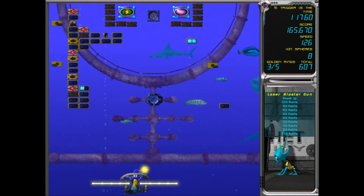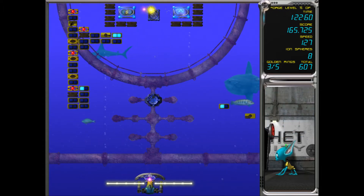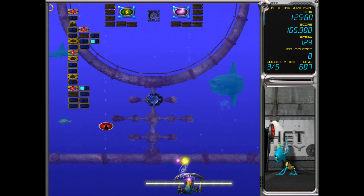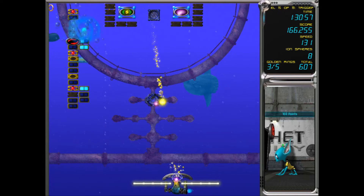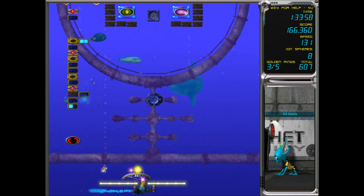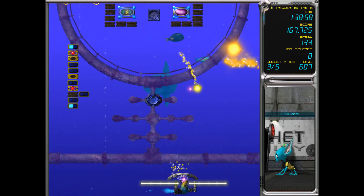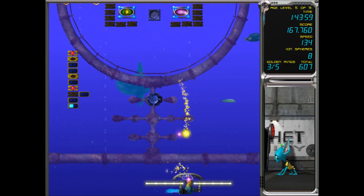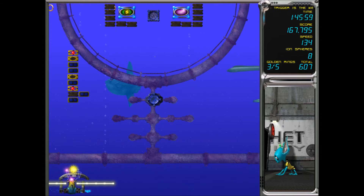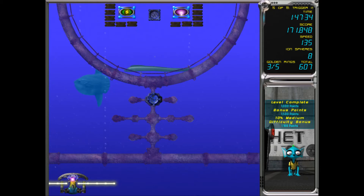We've got the electric ball, and I want to try and stack this to see how strong we can get the electric ball power. Oh my gosh — let's see how much we can stack this. Wow, that alien just got wrecked. Let's see how powerful this is now — wow! As you can see, the electric ball actually stacks and gets stronger and stronger.